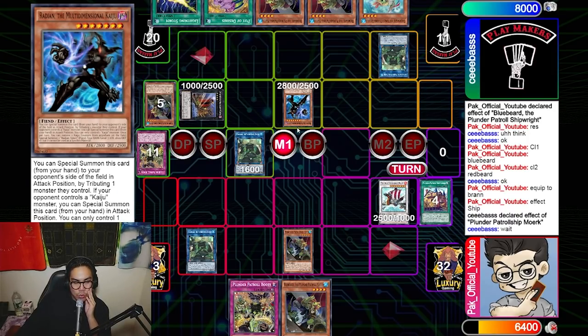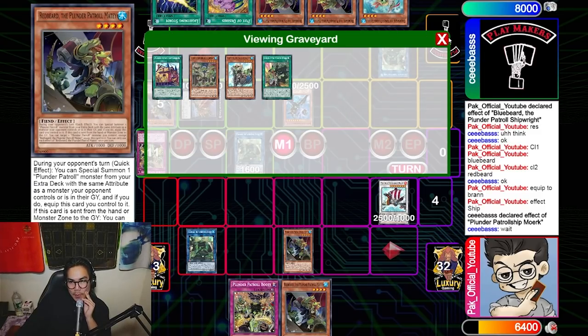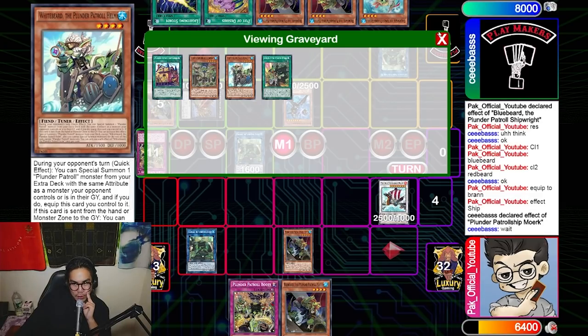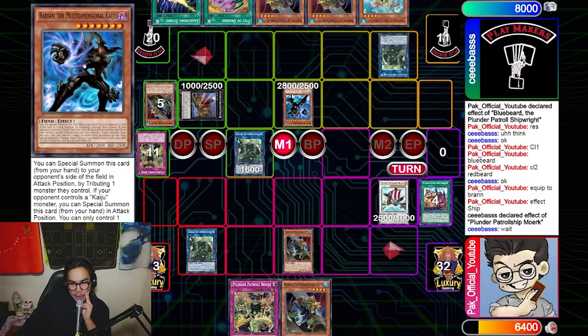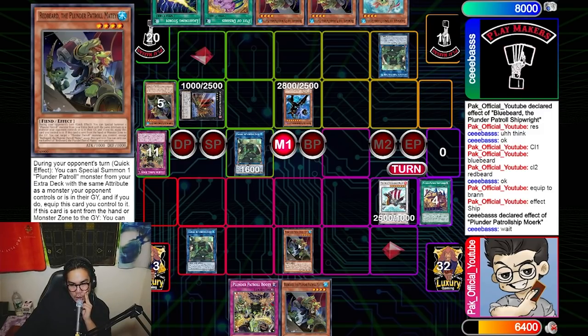Looking back at it now, I think the reason I didn't use Whitebeard at that moment was because I had a Kaiju in hand and wanted to Kaiju him. That makes a lot more sense, because White is an effect you should never forget — it's just so plus. I always make sure to use White, so it had to be because I was saving the effect to use later after the Kaiju play.